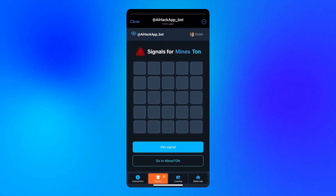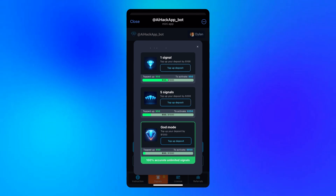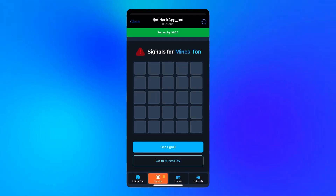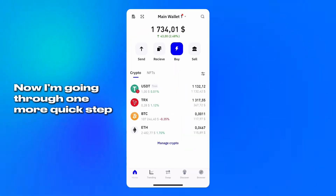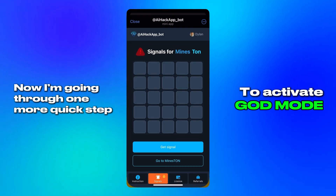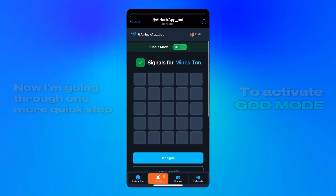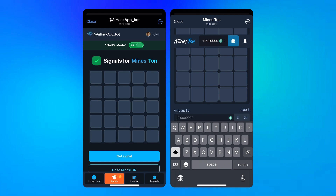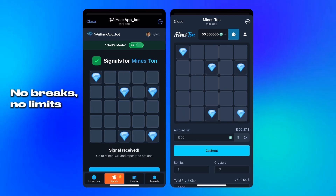Here's where things change. After the third round, the assistant offers me the chance to unlock full access — no round limits, no waiting, no restrictions. To do that, I go back into the same trusted app I used earlier, complete the same series of taps, confirm, and that's it. God mode is unlocked. From this moment forward, I can keep playing without stopping, request after request, layout after layout. The assistant delivers each one immediately.